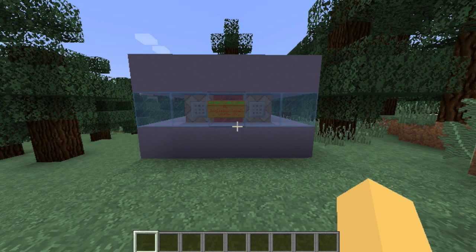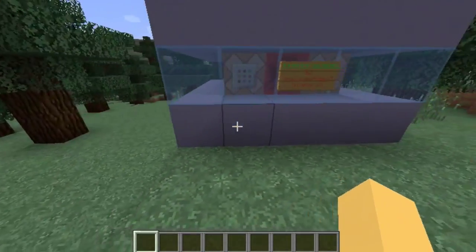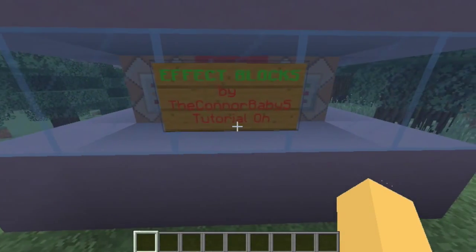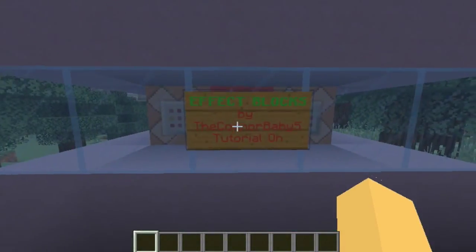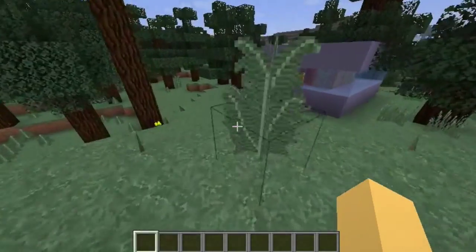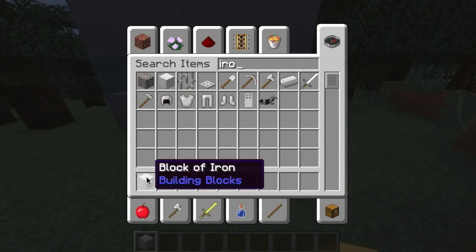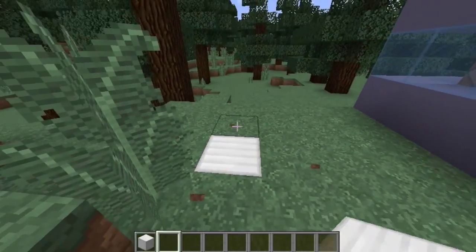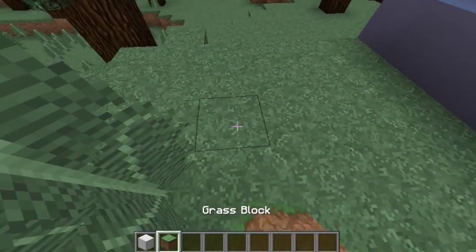Guys, today I have made a mod. Well, it's not a mod, but it's a one command block creation. You know those one command block creations? I've made a creation — it's called Effect Blocks. I call it a mod because it's kind of like a mod. What this allows you to do is, when you step on a block, some potion effect happens. So if I do this, there's invisibility. And there's other ones.